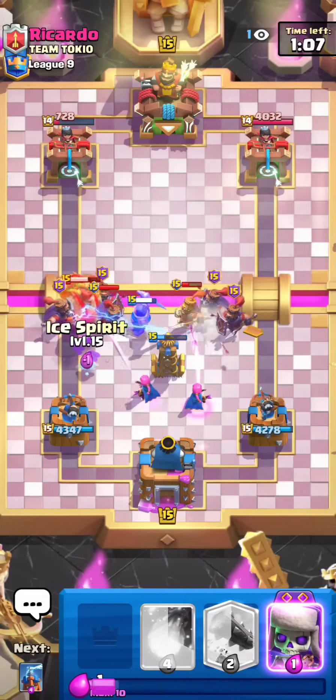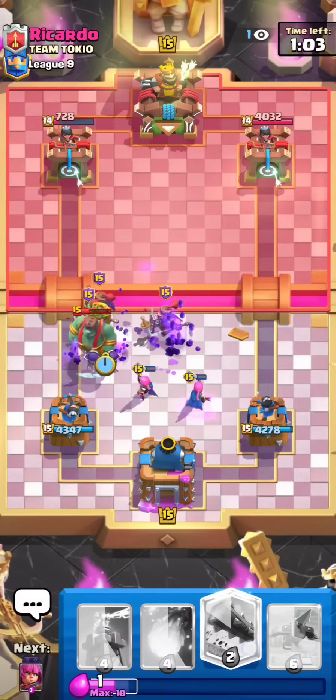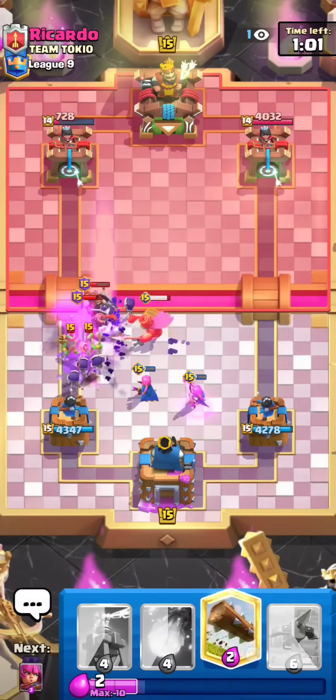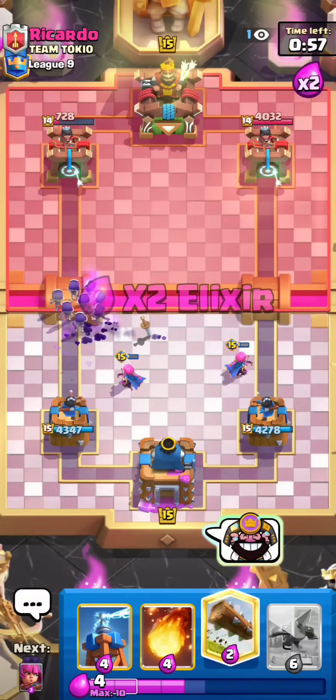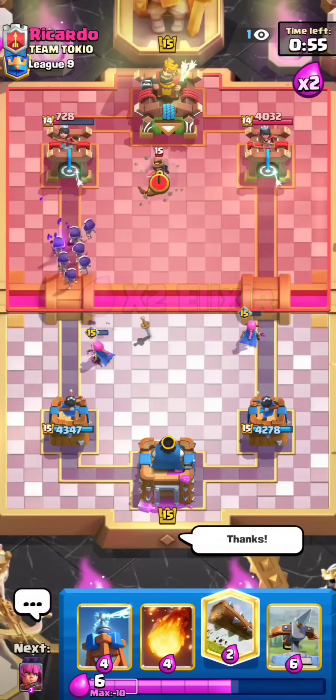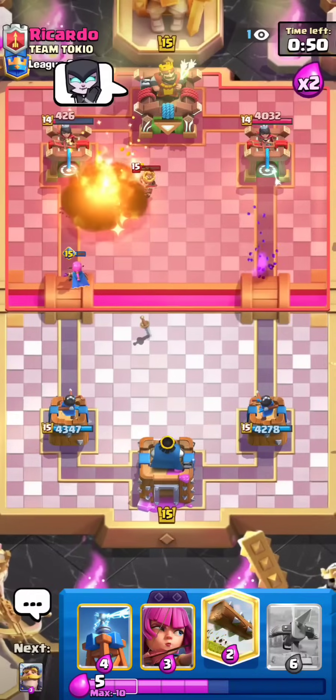Okay, waste the Arrows. We'll go Evo Skellies now. Look at them go — they're gonna melt everything. And Evo Archers survive the Arrows. That was a crazy defense, oh my god. God bless the double Evos for that. I'm actually really surprised that worked out as well as it did. A big fundamental there was preventing them from getting spell value by separating your troops. I know he has Arrows and Rage too — I guess he did not have enough Elixir for the Rage at the time.